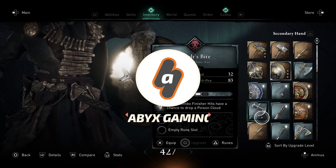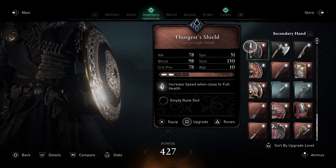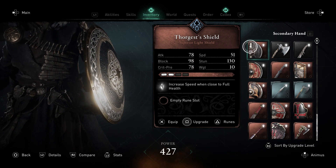Hey everyone, this is Angel from Apex Gaming with a brand new video for Assassin's Creed Valhalla. In this video, I will show you where you can find the two exiled Drengr in Wrath of the Druids, the first DLC for Assassin's Creed Valhalla.